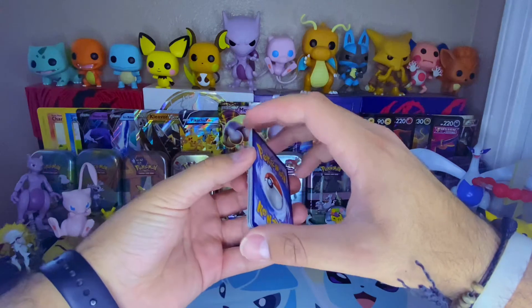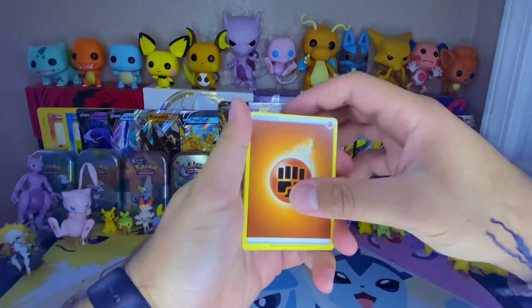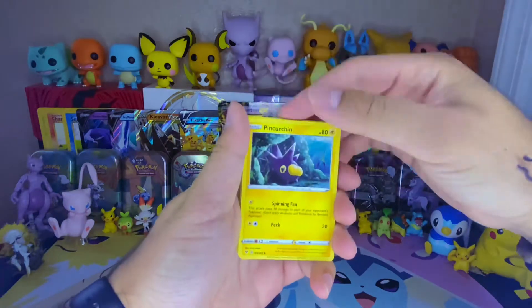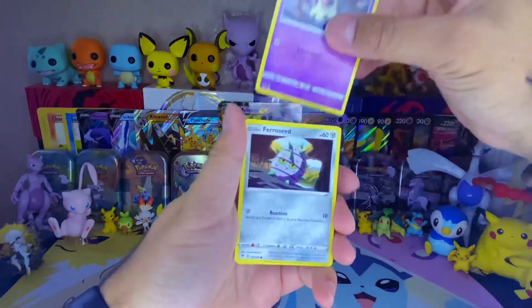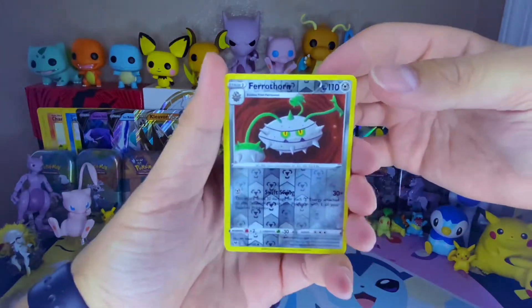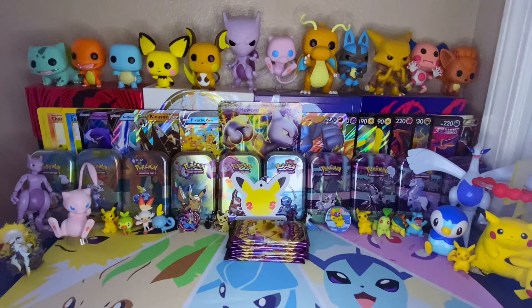I want to say electric — it's fighting. In honor of Pikachu I wanted to say electric. Okay, so Pack 1: we got Wash Energy, Nuzleaf, Pincurchin, Drillbur, Oshawott, Duskull, Ferroseed, Riolu. Our Reverse is a Ferrothorn — very nice. And our Rare is a Croconaw non-holo. Right on, I'll take that one.